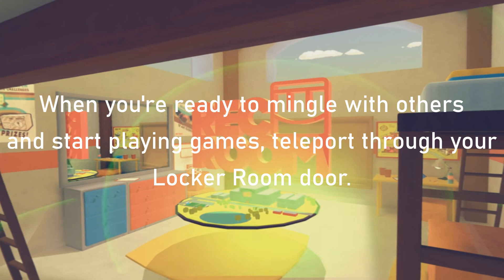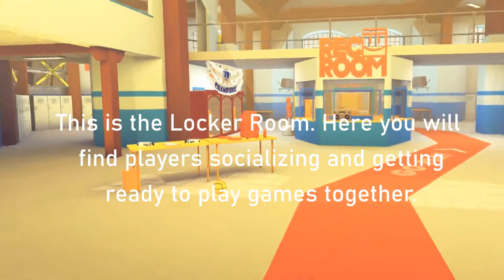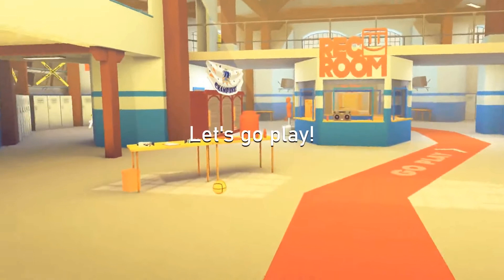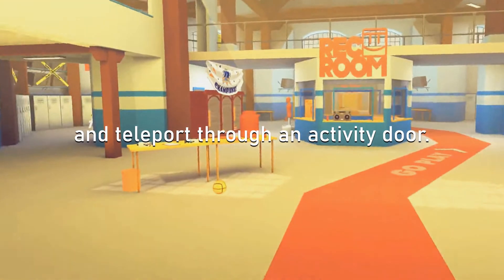When you're ready to mingle with others and start playing games, teleport through your locker room door. This is the locker room — here you will find players from all over the world socialising and getting ready to play games together. Let's go play! When you're ready to play, follow the go play arrows to the back of the locker room and teleport through an activity door.